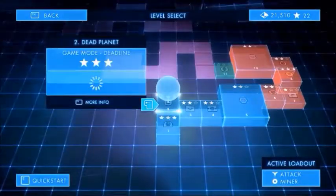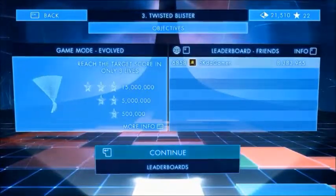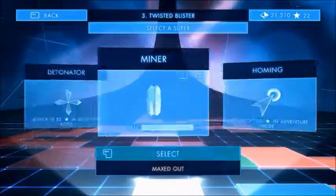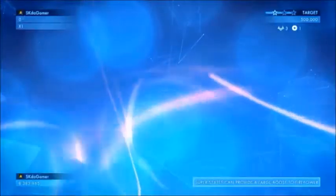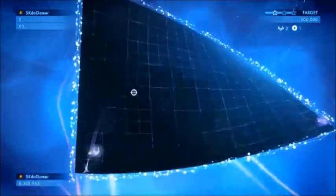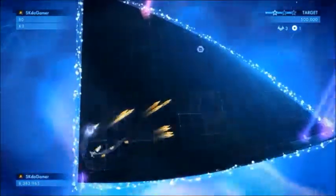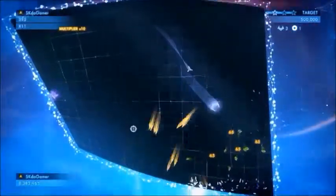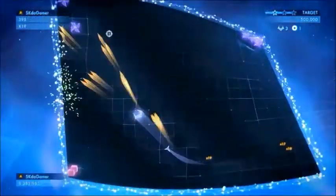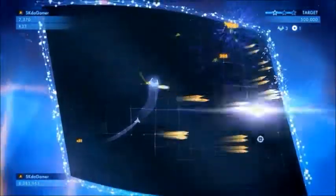I didn't quite get my high score, but it took me a while to get these. So, Twisted Blister — this one is in a different mode. It's not Deadline, so as you'll see, there won't be a time limit up here. This one is part of a game mode called Evolve, which is just the regular gameplay mode that was introduced in the first Geometry Wars game. However, there are new enemies in this because it's Evolved, not Retro Evolved.